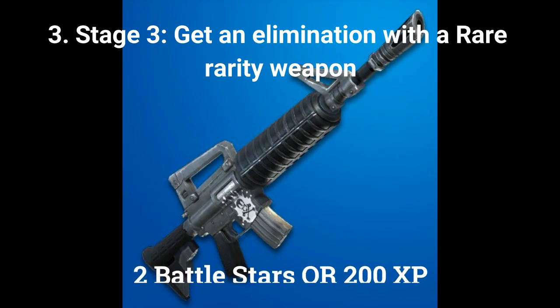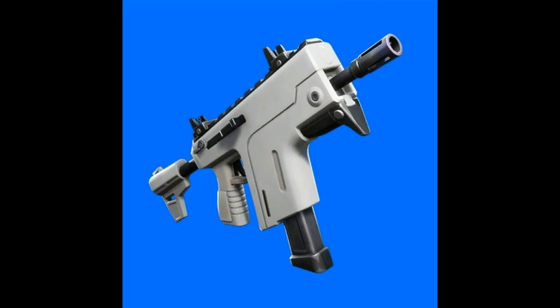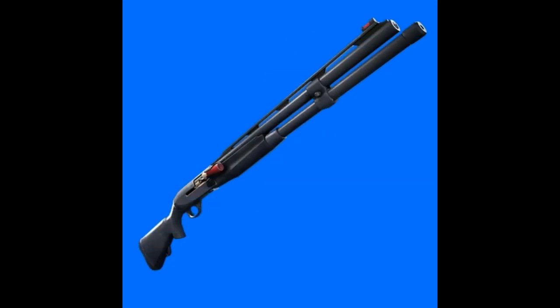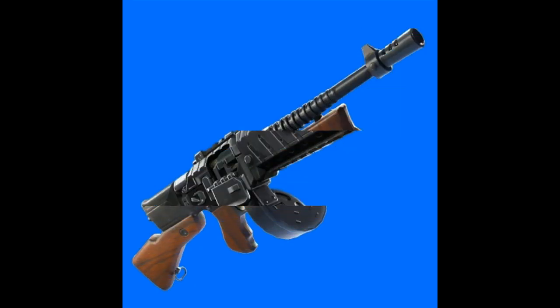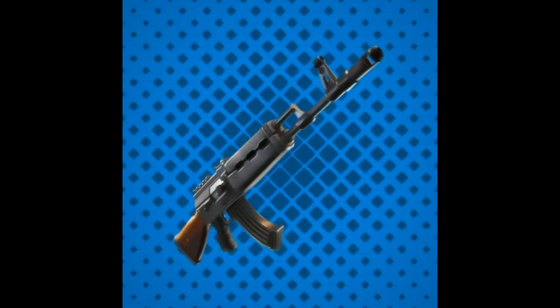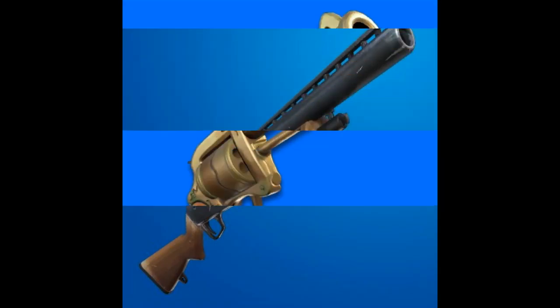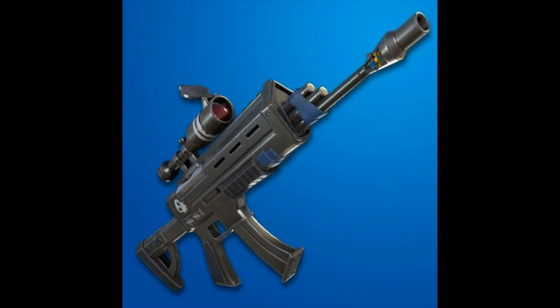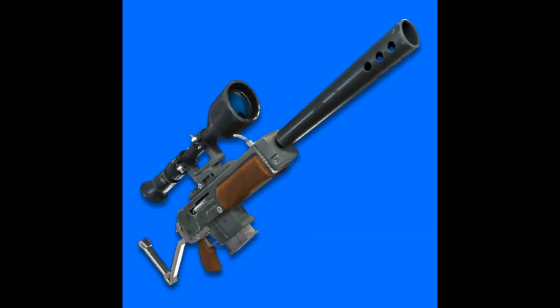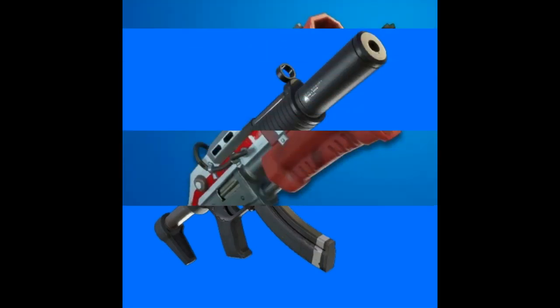The third stage out of 5 is: get an elimination with a rare rarity weapon — 1 elimination gets you 2 battle stars or 200 XP. Eligible weapons include: rare assault rifle, rare burst SMG, rare combat shotgun, rare drum gun, rare drum shotgun, rare grenade launcher, rare heavy assault rifle, rare infantry rifle, rare pump shotgun, rare revolver, rare scoped assault rifle, rare semi-auto sniper rifle, rare suppressed pistol, rare suppressed SMG, and rare tactical shotgun.